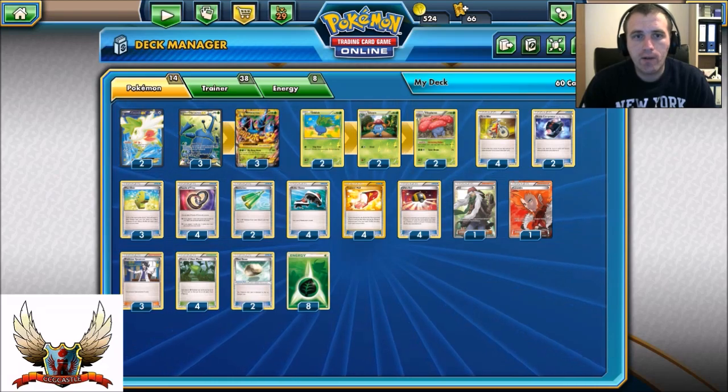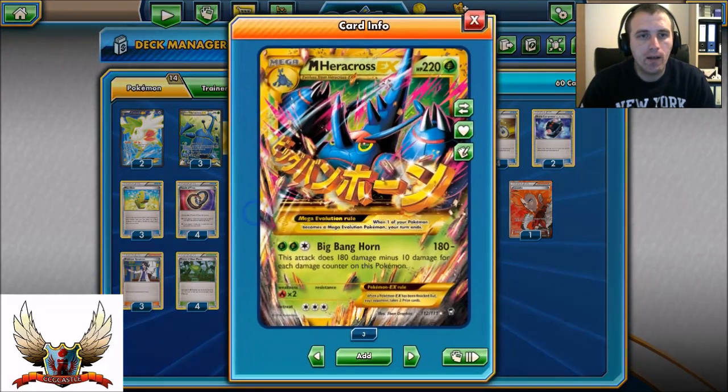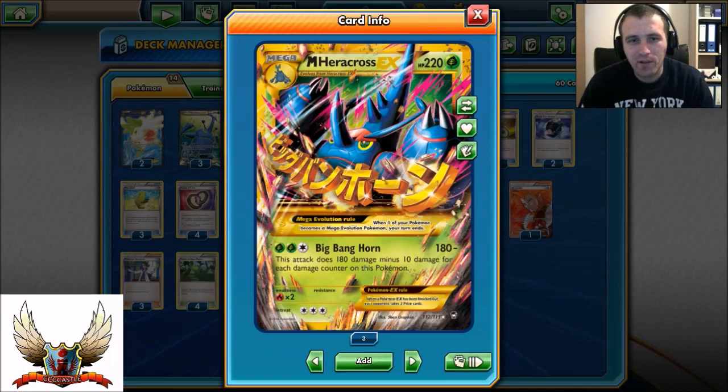I was looking at a Mega Heracross card today and I was wondering - it's a pretty strong attack. 180 damage for 3 energy cards, of course if you have full HP. Because for any damage you have on a Mega Heracross, it will be minus 10 for each damage counter on it. So if you have 10 damage counters, it will do 180 minus 100, so it's 80 damage output. Big Bang Horn can be pretty strong if you can set it up to work on turn 1.